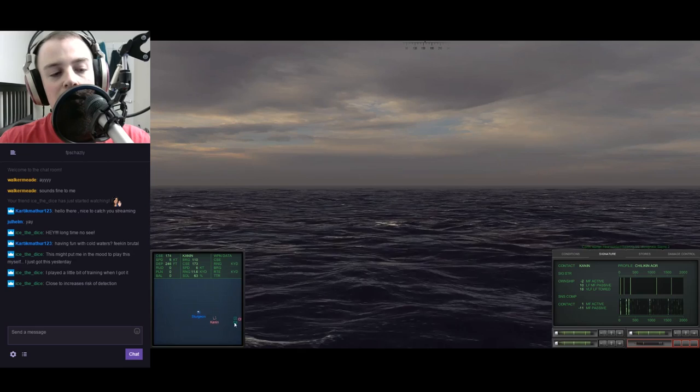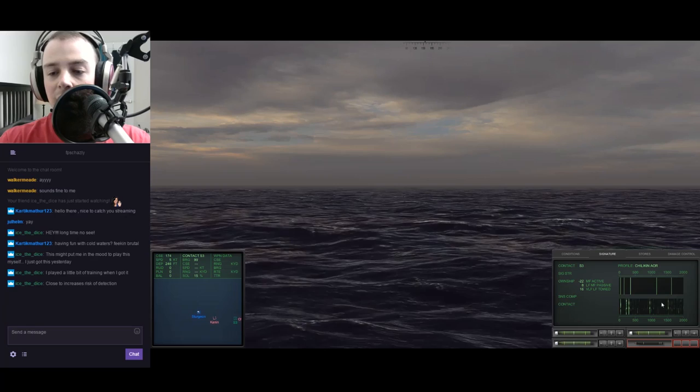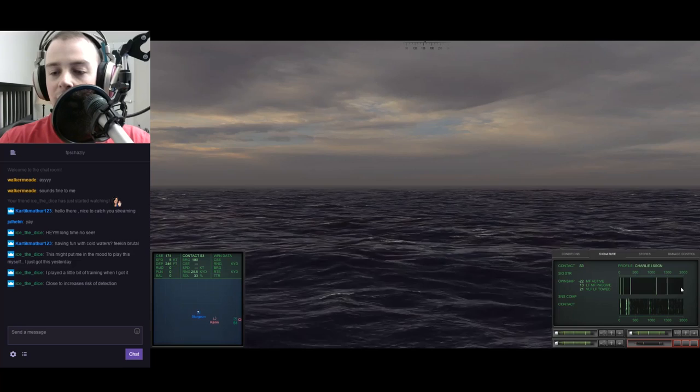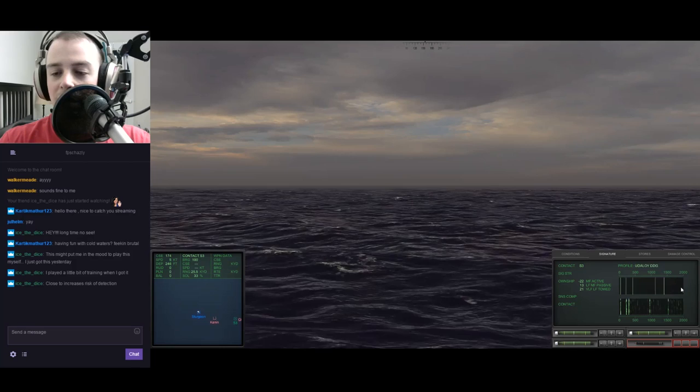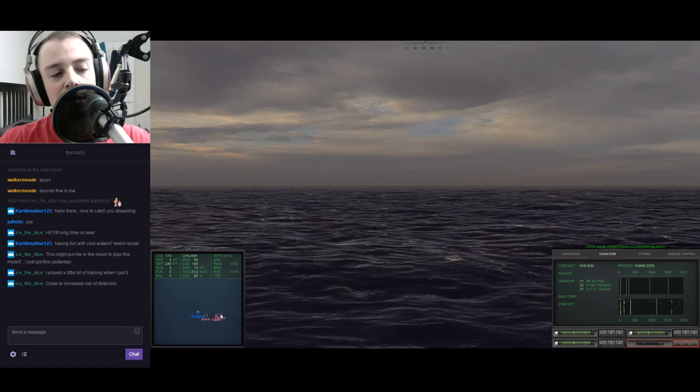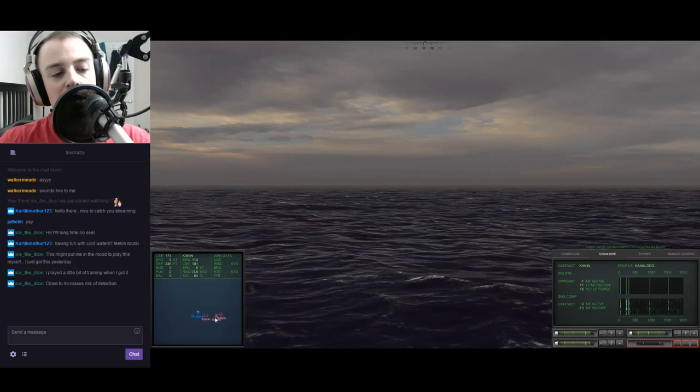We've come about completely. New contact Sierra Three, speed six knots on Canyon. We're kind of heading with him at this point so we're not getting bearing rates on him - we're pretty much holding constant bearing on that guy. Contact Sierra Three - let's see what we got over here. I like that you can speed up classification, that's fun. Another Canyon. I have a feeling that Chiliken might be right in the middle of them - 65 that way, 64 here, speed eight knots.